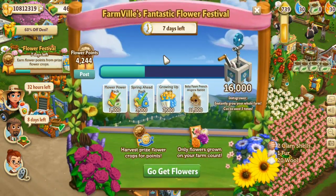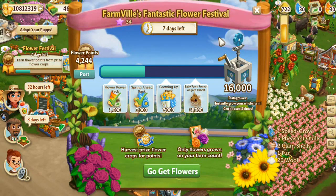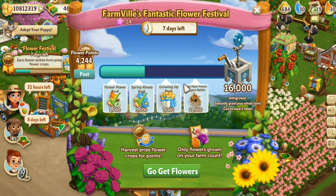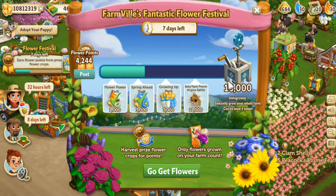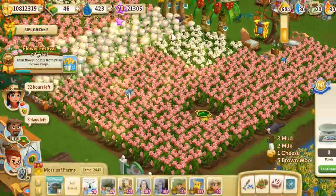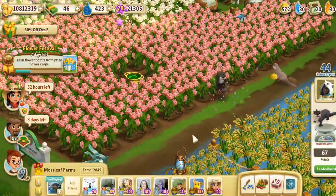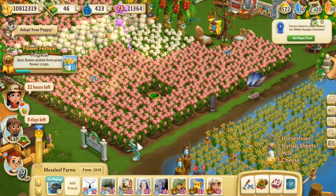I'm really hoping that within seven days - a week left of this flower festival - we'll be able to achieve this adorable baby rabbit, and especially this insta-grower. You can use it three times, and that's just like untold power. Oh there you go, little otter! He's celebrating being a big otter now, that's so cute! So we're gonna let him hop his way down.